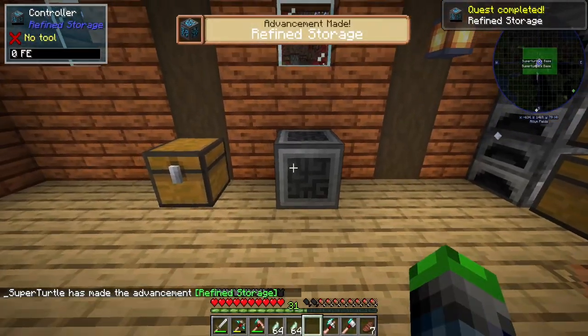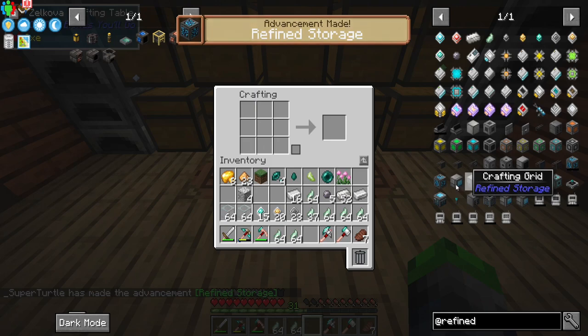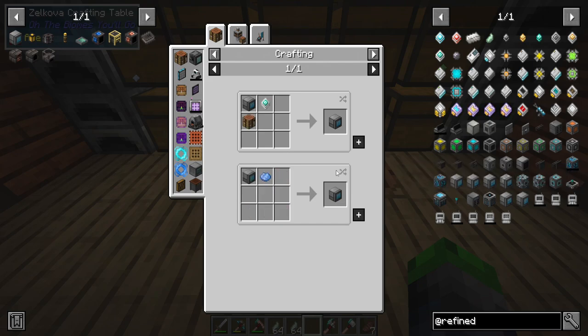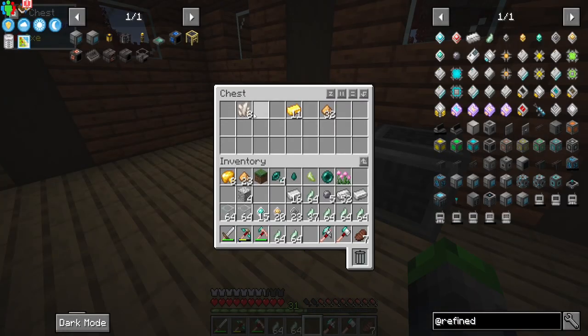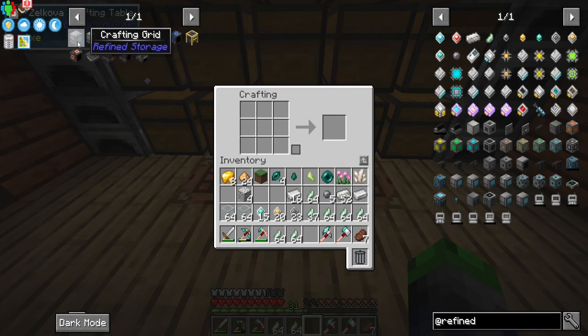That should be done — we can go ahead and make the controller now. We have the controller! Very cool. We're going to need to work on getting power to that soon. We need a grid to access the items in there, so we need to make a grid first, which requires two different types of cores.